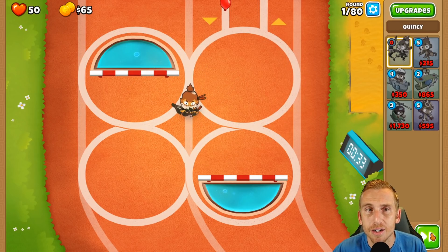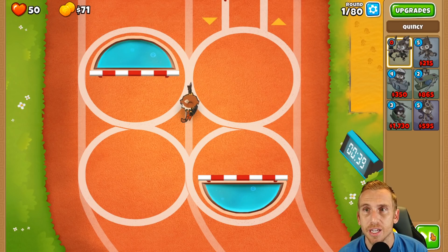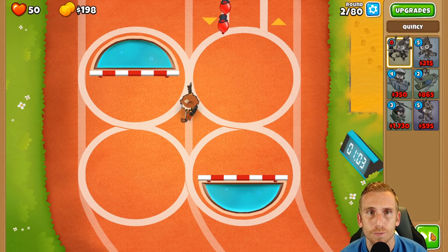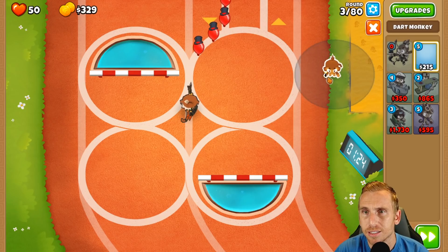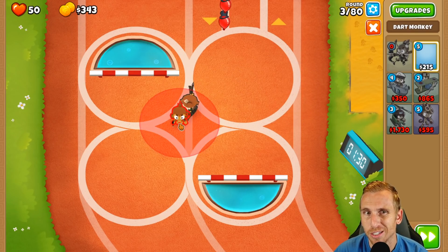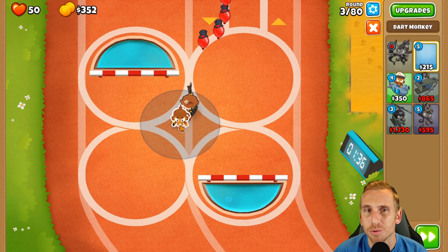On the first map we're going to throw Quincy down, then get a dart monkey. Don't get a sub on this map - Quincy and the dart should last a while. We'll get Quincy, a dart, then an alchemist for those leads. For this map I'm going to go with the plane.